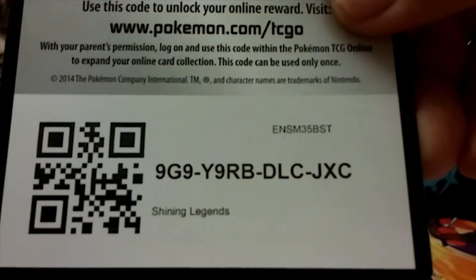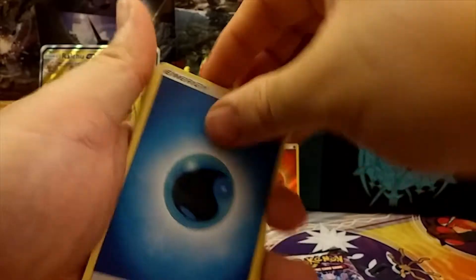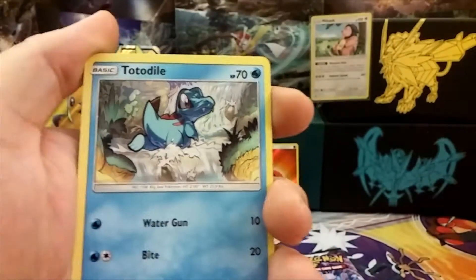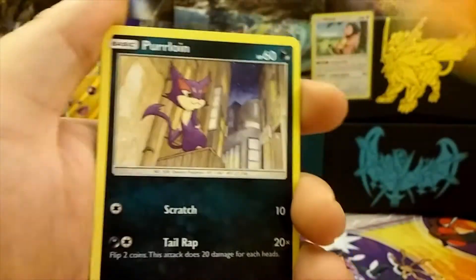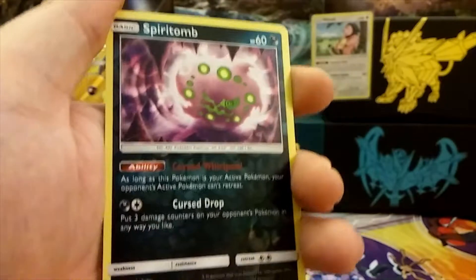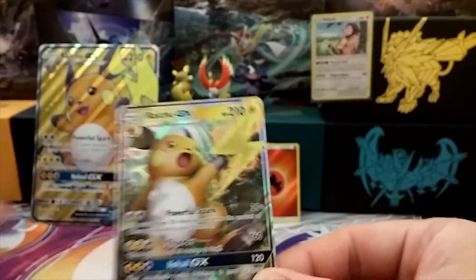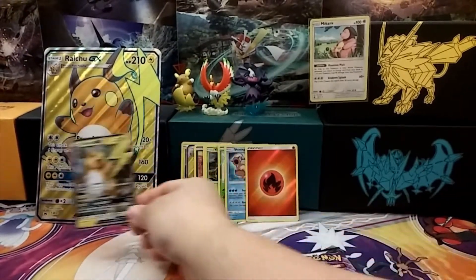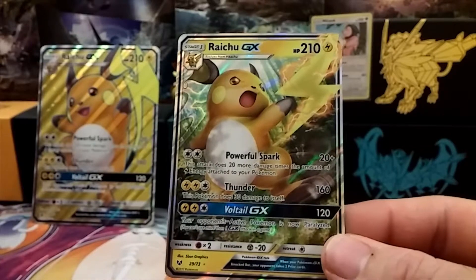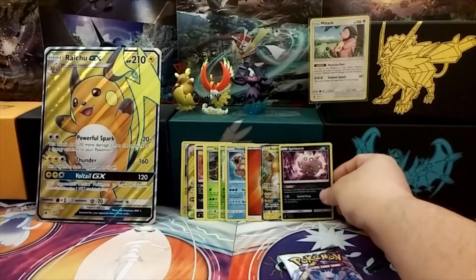Code card — one, two, three, four. We have energy, Lillie, Pokémon Breeder, Arbok, Totodile, Litten, Purrloin, Voltorb, Golett, and then we have a reverse Spiritomb. And... a Raichu GX! Look at that — that's pretty awesome, pulling a Raichu GX in a Raichu GX box!